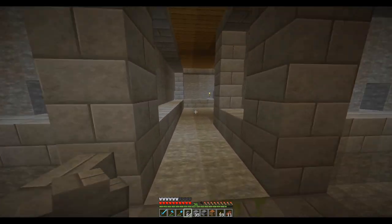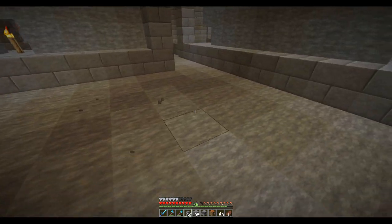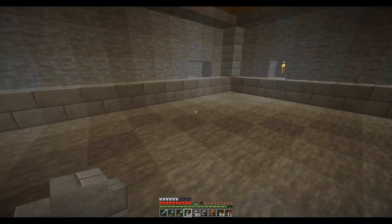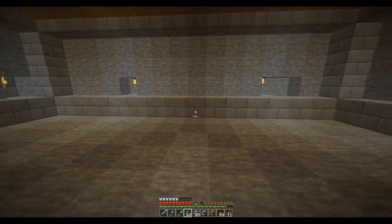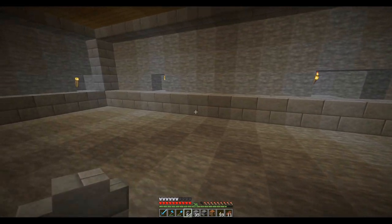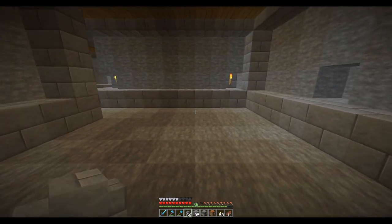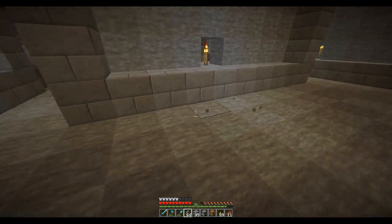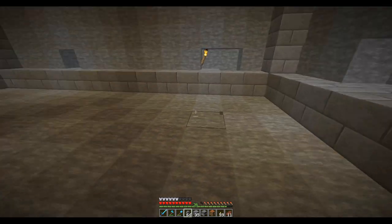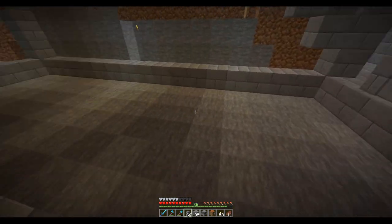I carved out a little area back here - this is going to be the bathroom. I haven't figured out the floor; I think it's going to be like white concrete or diorite since this is the bathroom area. I'll separate it off - we'll have a row of sinks, a few showers, and maybe laundry or something over in this corner.